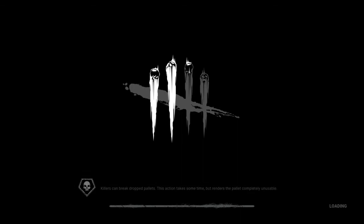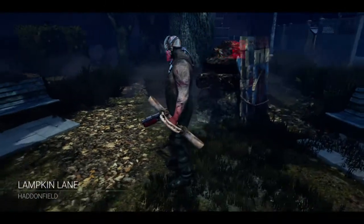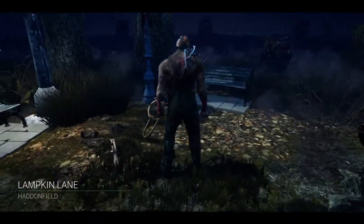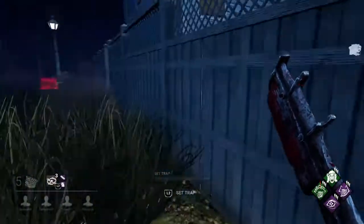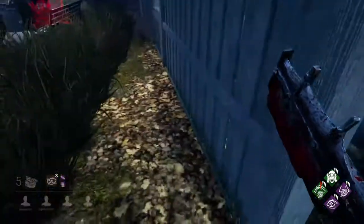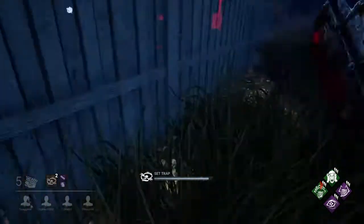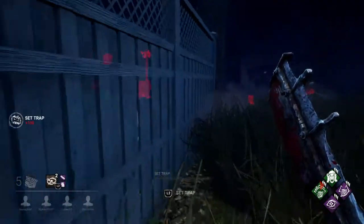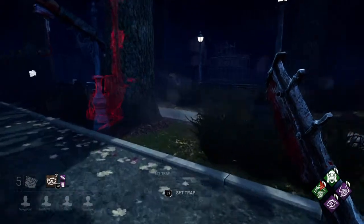I'm hoping that works to my advantage more than causing harder skill checks. We'll see. Ruin is pretty much a staple of most killers I play. On Haddonfield, there's no Killer Shack — there are long fences for survivors to loop around. So we're going to try to find a few places to lay some traps that might not be where they'd normally expect them.